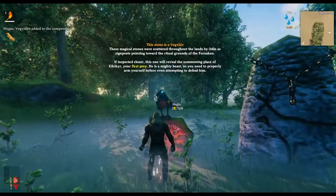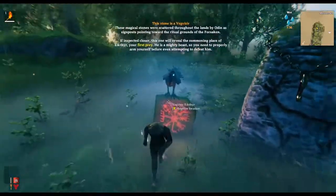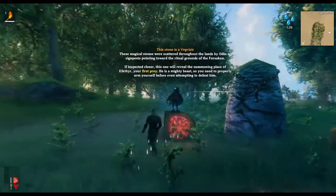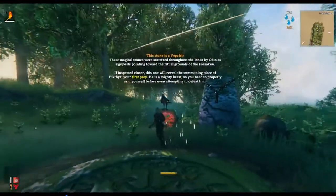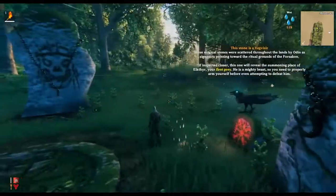Just keep talking to Hugin here, he'll tell you all about the stones. They were left here by other people that were here before. He'll give you hints and tips about the game, so anytime you see him talk to him - he'll tell you a little bit about something.